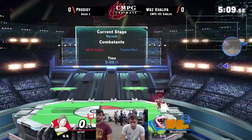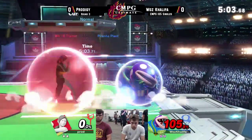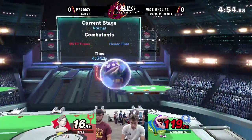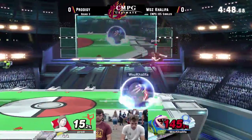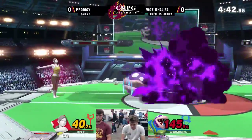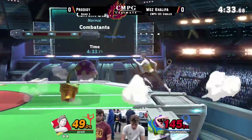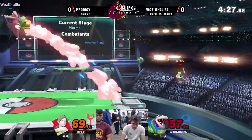That might have been early — I don't know if that should have killed from center stage, but he takes those either way. This will be such a big upset if Prodigy goes down here. I mean, it's actually decently close. Woz can't seem to grab ledge for some reason with these up-Bs. I'm scared of Prodigy picking up on it because so far he's missed ledge every time and somehow gotten away with it, but we'll see how much longer he can keep doing that.